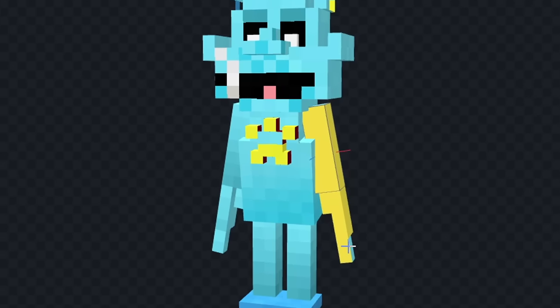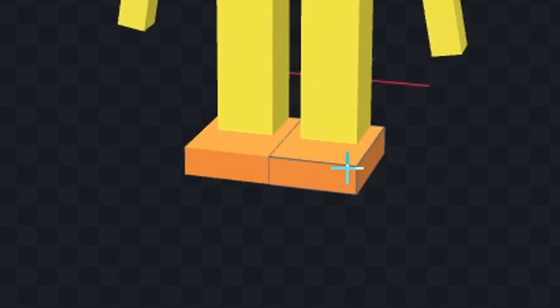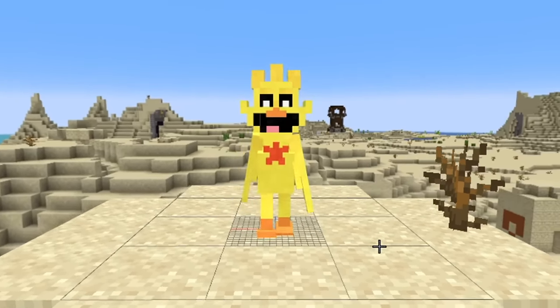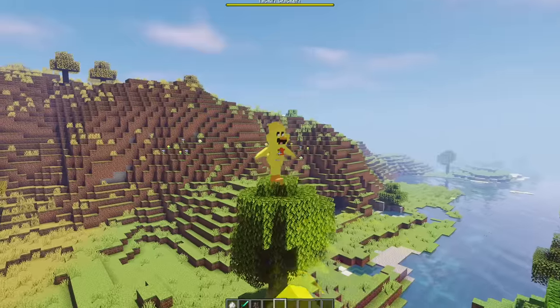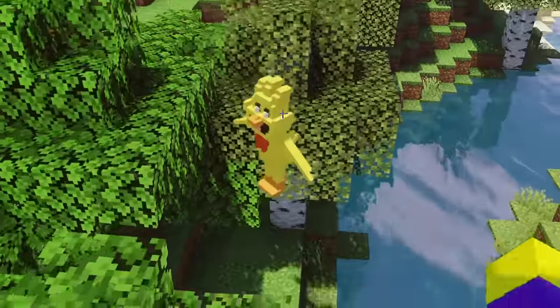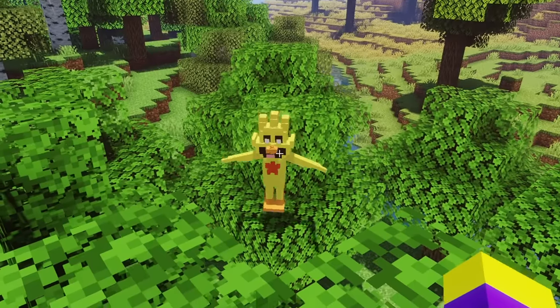First, we'll color his body entirely yellow, and I'm gonna do the same thing on his head. Next, we'll color his feet orange. Now let's color his star a reddish color, and I think this is looking pretty good. Let's add Kickin' Chicken to the game. This is how Kickin' Chicken looks in game. This is definitely my least favorite smiling critter, I won't lie. But the fact that he's able to fly makes up for it a little bit — it makes him look more unique. It also gives him this cool flying animation, which actually looks a little bit weird.